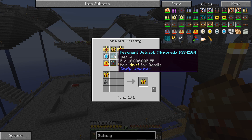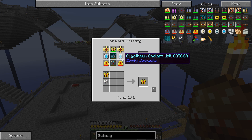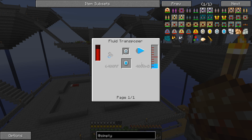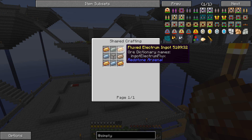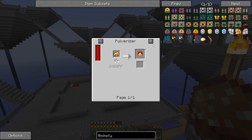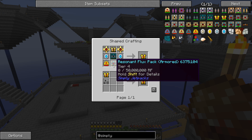In order to make the flux infused jet plate we need our resonant jetpack — which we already have — and then we have to make a flux infused chest plate. That requires flux armor platings, cryothium coolant units, and flux thrusters. The cryothium coolant unit needs to be filled with four buckets of gelid cryothium. To make that we need flux electrum ingots, tin, hardened glass, and the flux electrum ingot is made in an induction smelter with pyrotheum and flux electrum blend. So many steps!